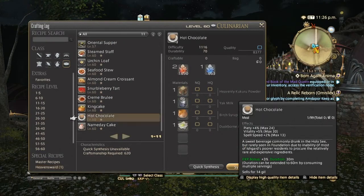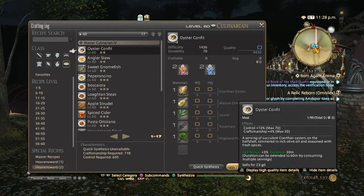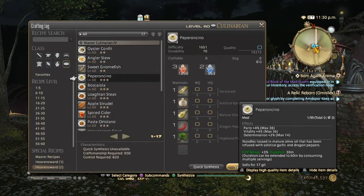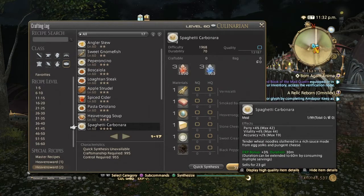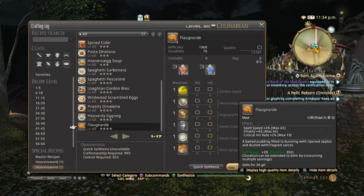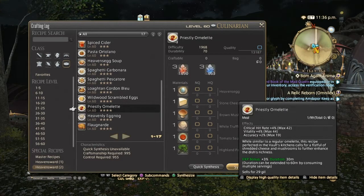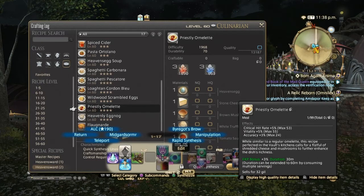That's it for one-star, so now we're going into the two-star, three-star, and four-star stuff. Two-star and three-star haven't sold very well, so we'll go straight to four-star. The one I've seen sell very well is the Priestly Omelet. Normal quality gives 42 Crit, 44 Vitality, and 19 Accuracy. High quality gives 53 Crit, 55 Vitality, and 24 Accuracy.